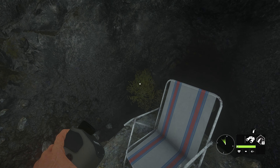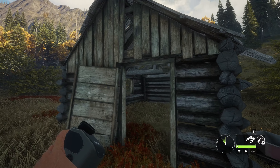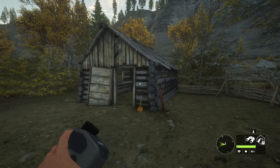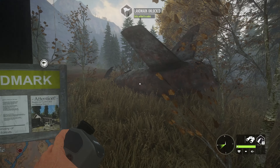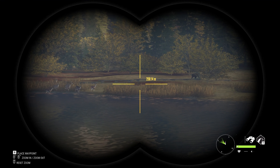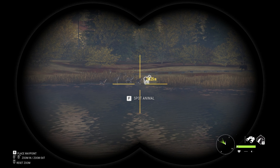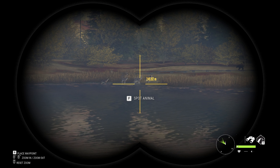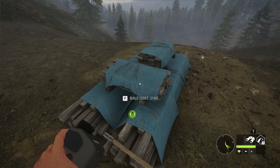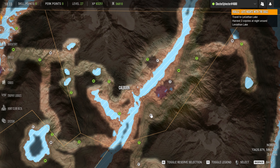Turns out Calburn has a lot of sights to see. In my travels I came across several old shacks, an airplane crash site, and a bunch of nice hunting spots. Ultimately I found five hunting stands in the area. This bodes well for options, but I only found two with a bull elk in a nearby zone.